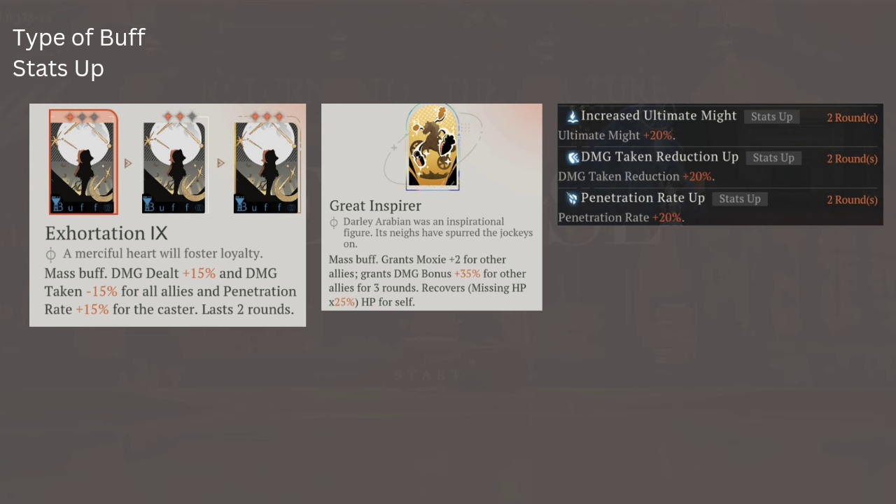Since we're on this topic, buffs also have different categories. For Stats Up, Exhortation 9 — which is Soneto's incantation — is a mass buff that increases damage by 15% and reduces damage taken by 15%, adjusting the stats, so it's a Stats Up buff. Great Inspirer from Dolly also increases damage bonus and is Stats Up. From Six we have increased Ultimate Might, Damage Taken Reduction Up, and Penetration Rate Up — all Stats Up.